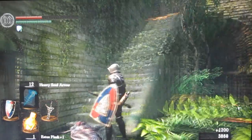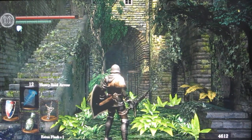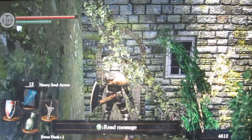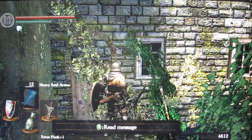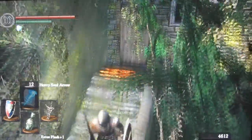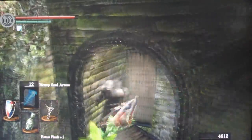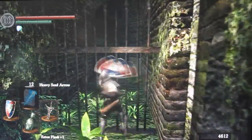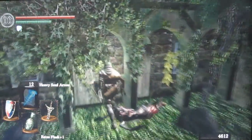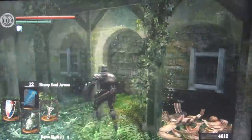That was fun — very big boss, very little space. First try too! What was his name? Capra Demon. Like Abra Cadabra? C-A-P-R-A, Capra Demon. We did it! First try. We actually did pretty good as soon as we changed our gear — the strength of the warrior and the speed of a thief.